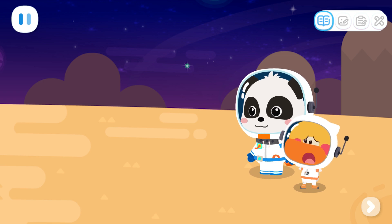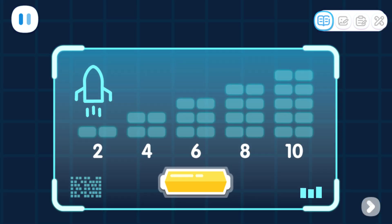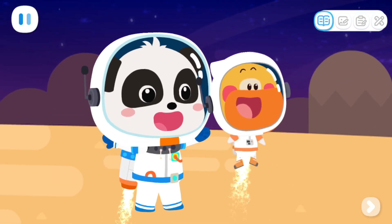It's empty here! Where are the aliens? Let's fly higher and see what's in the distance! Hold down the button to charge the aircraft! 2, 4, 6, 8, 10! The energy has been refilled! Let's go!